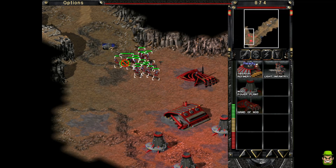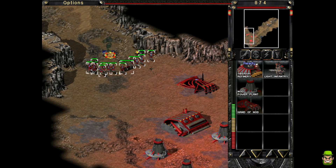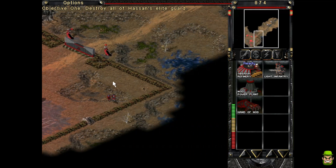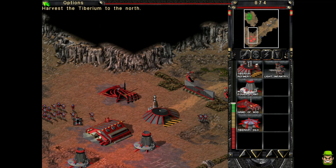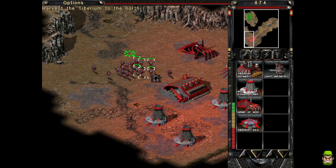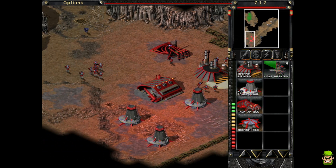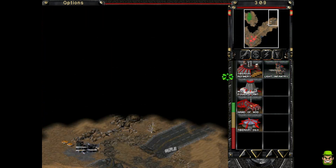I had a Pentium 200 MX, 32 megs of RAM, Windows 95 PC — and this was a game I really enjoyed playing on that. Now we can place down a refinery. Secondary objective achieved — harvest the Tiberium to the north. I'm going to keep making units and send up a bunch to attack straight away.